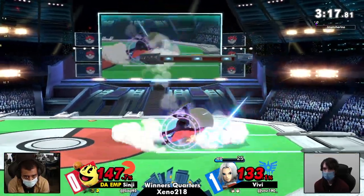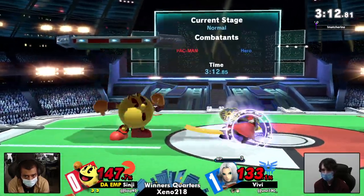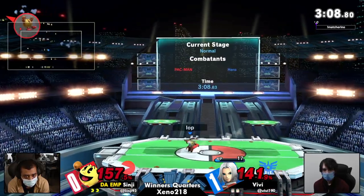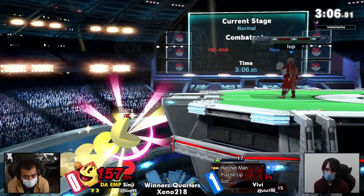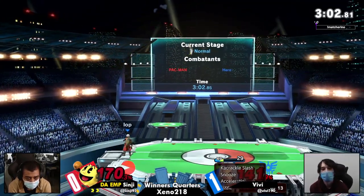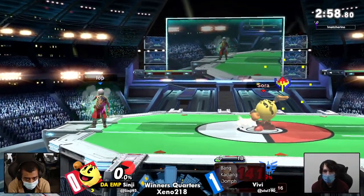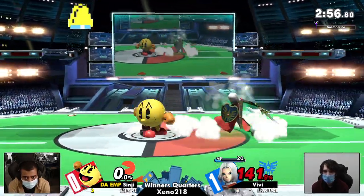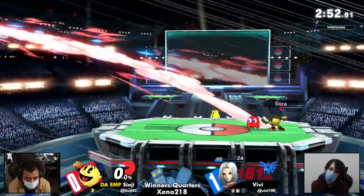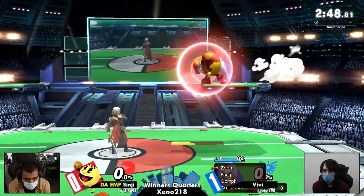That Bang is a killer, by the way. Sinji's leaning in real hard to the keep-away, and look at that — Hero does not get MP back for hitting Pac-Man's things. Even though Psych Up can be consumed, there's the up tilt — run up up tilt, sometimes it just works. Sinji reading the Accelerato movement. We're even on last stock.